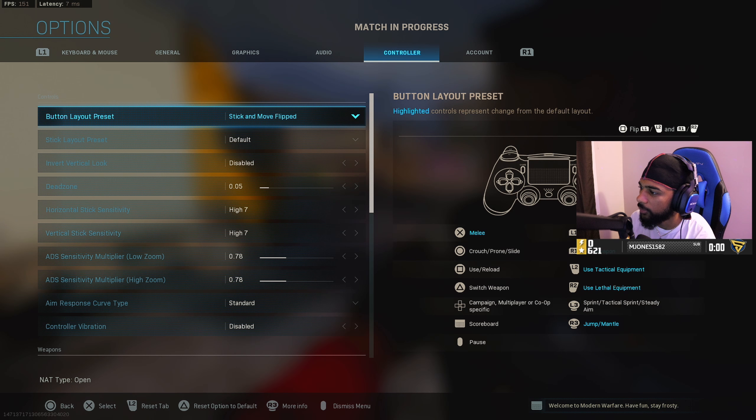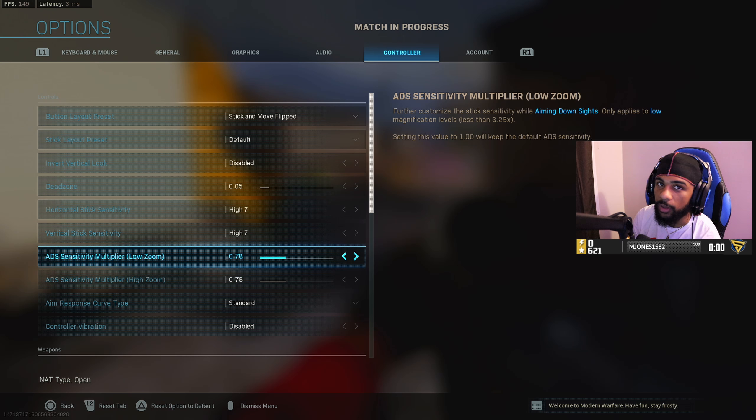If you go to your controller settings, what a lot of pro players do is they lower their low zoom sensitivity. I feel like 1.0 in this game is too high — that's the standard, and that's probably what you have if you've never touched this. I want you to lower it to about 0.8, see how it feels, and adjust from there.